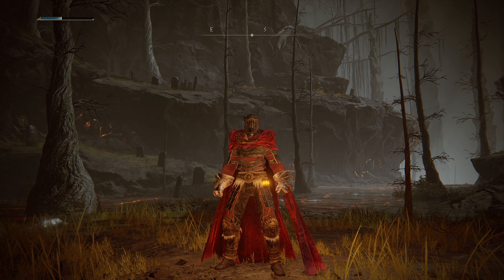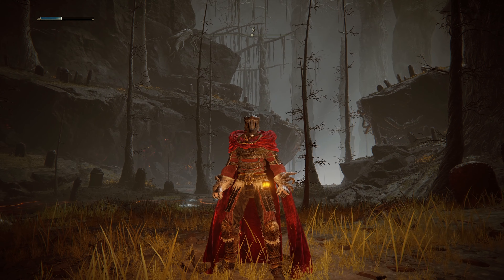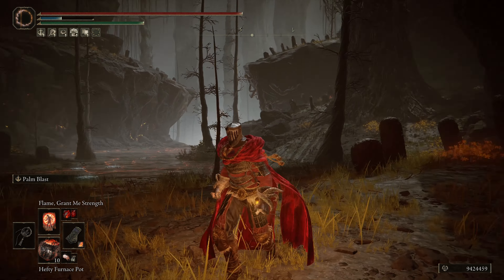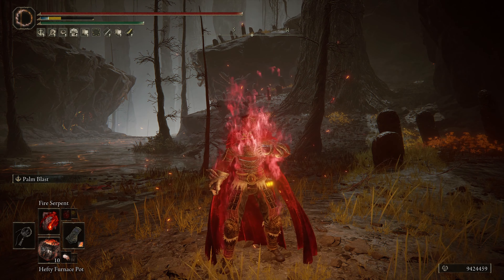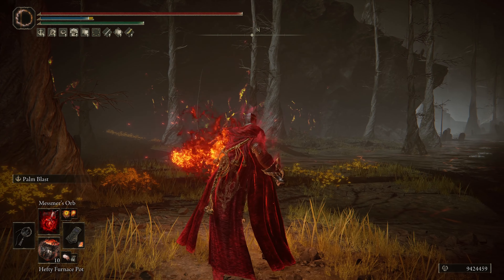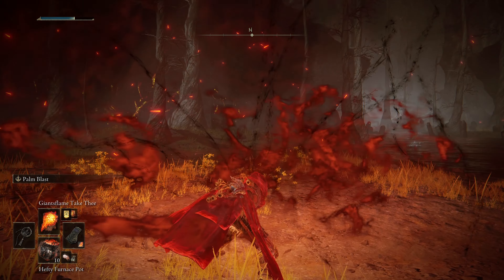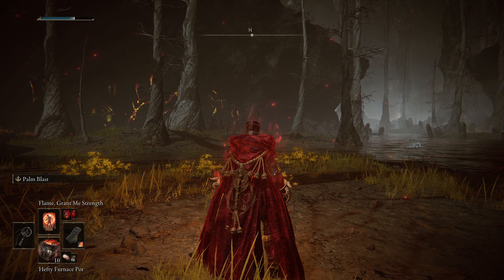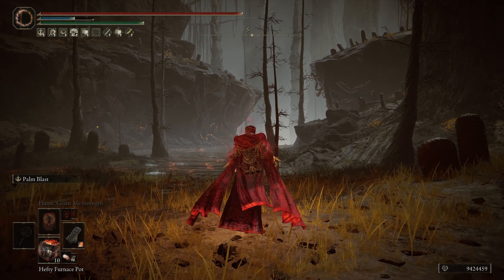This build is super fun and super versatile because you can also cast incantations. I mainly use Flame Grant Me Strength to start the fight, then go into Fire Serpent and Mesmer's Orb — but you could use basically whatever you want since you have enough faith to use nearly every incantation pretty effectively. That's all for the build overview, so let's do some invasions.